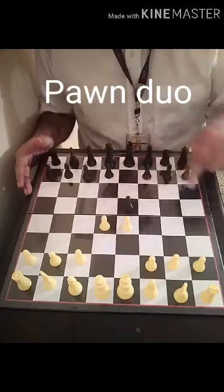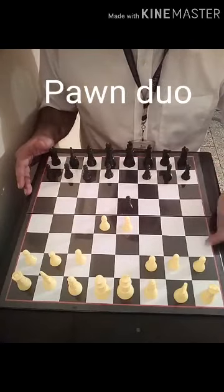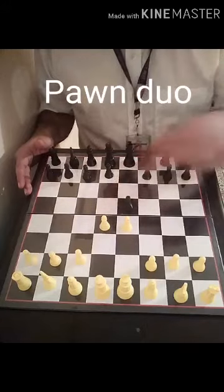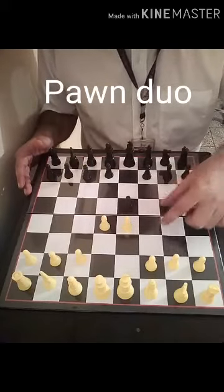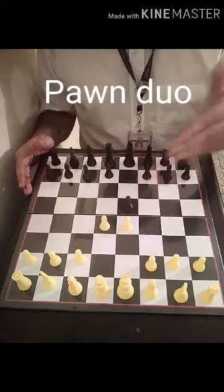On these squares, especially these ranks — the fourth and fifth rank — generally you will find pawn duos. If not here, then somewhere over here, somewhere over here, somewhere over here. So these pawn duos are very important.